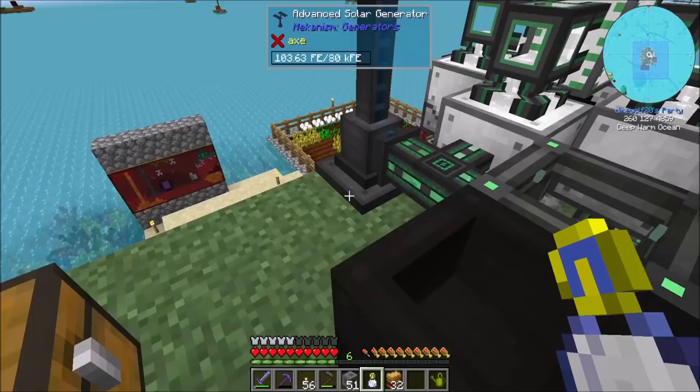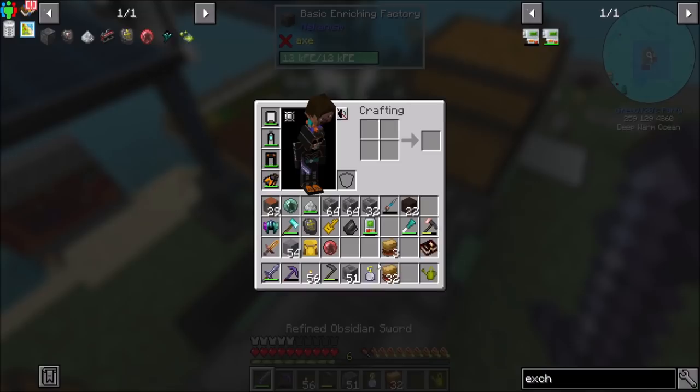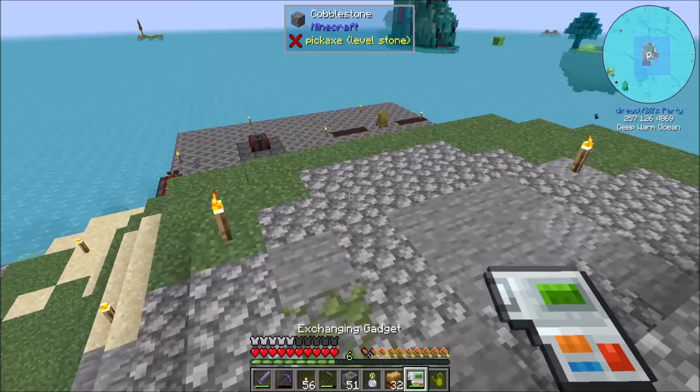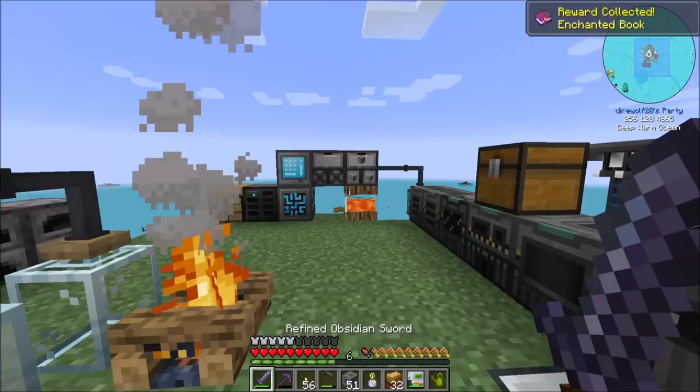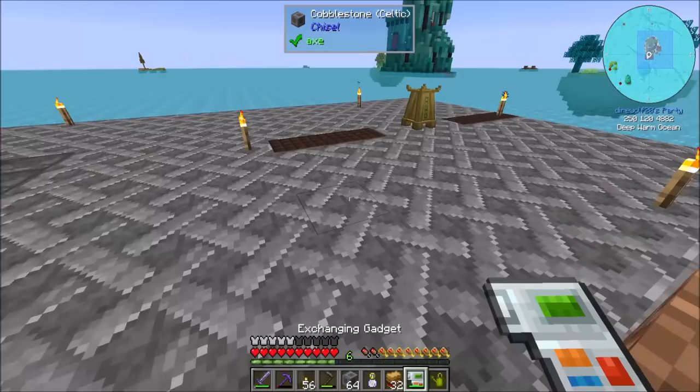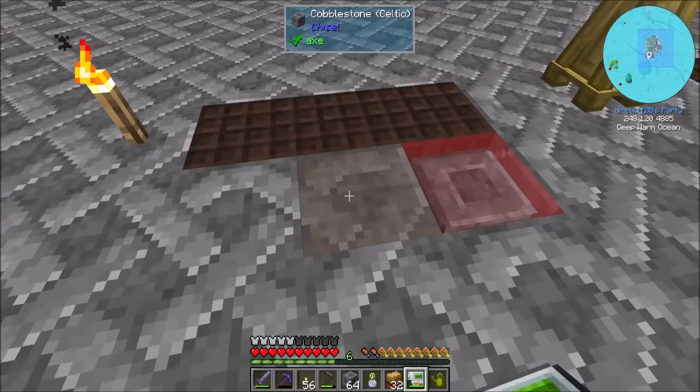I've been somewhat neglecting my power situation, but I'm having fun with mods that I haven't played with too much recently. Also, I don't know what happened to my time in a bottle, but I feel like I should have had more time than this. I don't think I used it for anything drastic recently. That was a quest, by the way — I got an enchanted book! Reaper 2. It's not the most exciting quest reward, but that's cool.